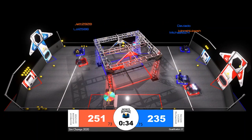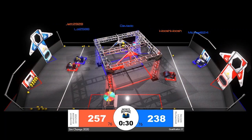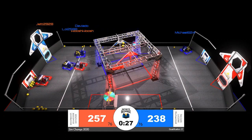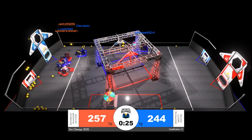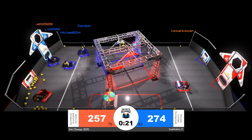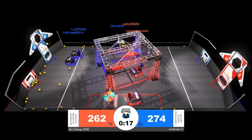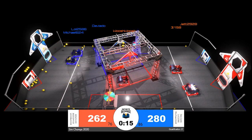Both alliances need 20 more power cells to achieve a ranking point for energizing their shield generator. In our Infinite Recharge sim, there are no shield generator stages — we will simply award the shield generator energized ranking point for any alliance that is able to score at least 90 power cells during their match. With 20 seconds remaining, the blue alliance has now taken the lead for one of the first times this match.